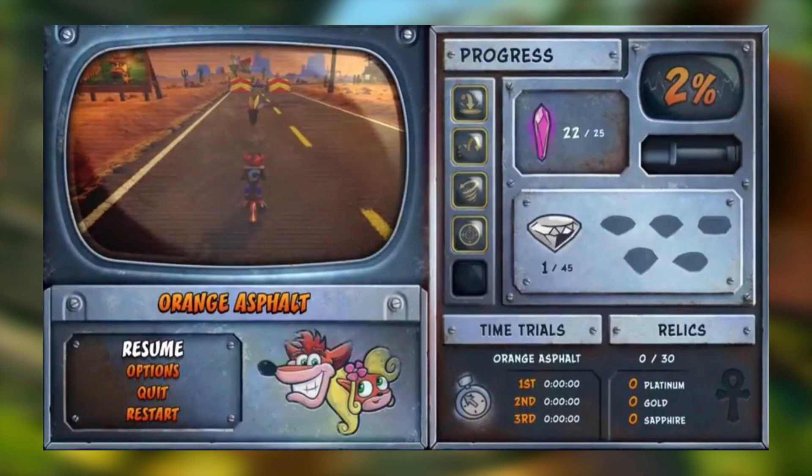I'm wondering if there'll be a lot of animation going on in the pause screen, because there was a lot in the original which made it feel more lively. The crystals and gems look like pictures rather than rotating 3D objects, so I'm wondering if they'll glow. The clock for the time trials does seem to have a glowy look to it.